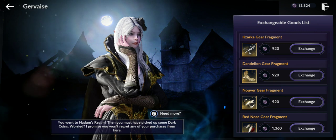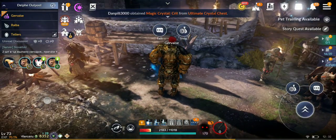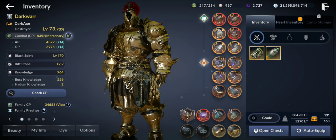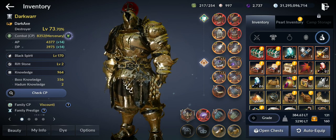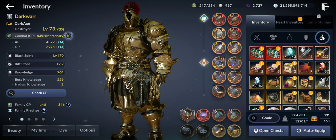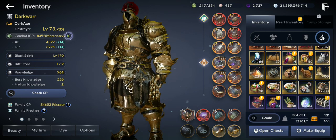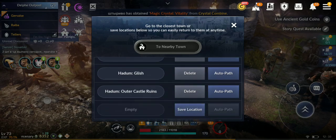To farm that many coins and more: first, get the Stone of Luck. It increases the drop rate of spoils of battle and reduces the drop rate cooldown, meaning you get more spoils of battle and therefore more dark coins and more of everything.